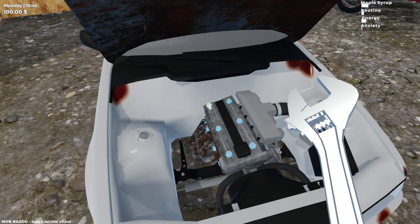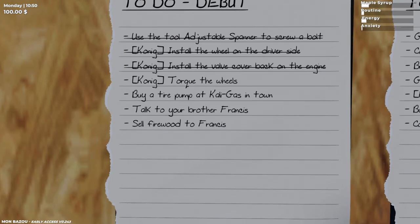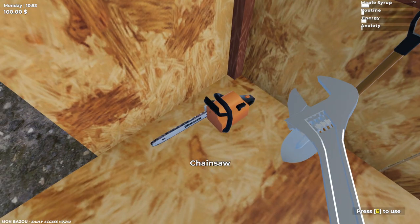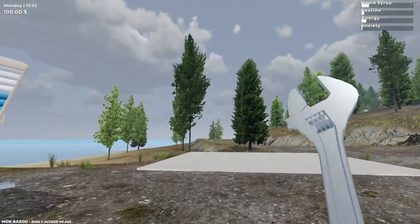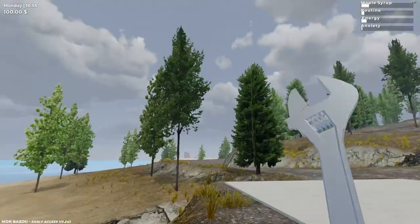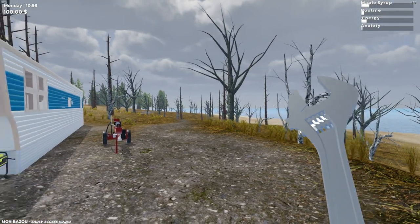Four more tasks to go: torque the wheels, buy a tire pump at Cali Gas in town, talk to my brother Francis, and sell wood to Francis. This chainsaw will cut our trees down — we can cut right here in our backyard, these dead-ass trees. I'll probably focus on the dead trees because, well, they're dead.